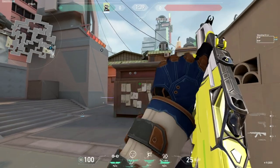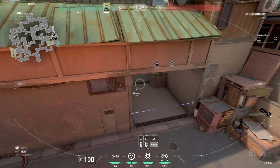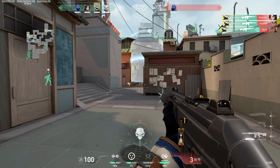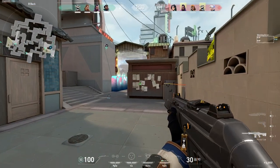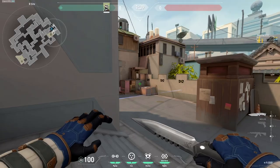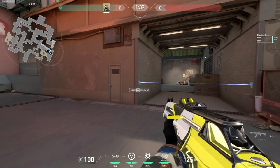And now as enemies push, you can look into this camp. This is a one-way camp — they can't see this camp unless they have reached up to here. This is by far the most OP Cypher setup that exists. I love this setup.